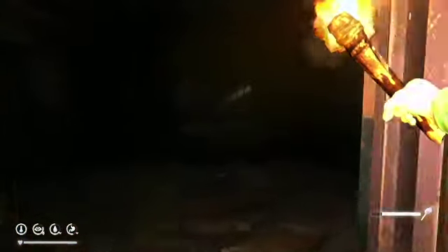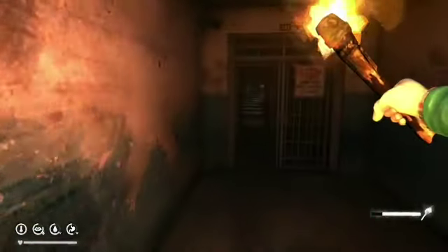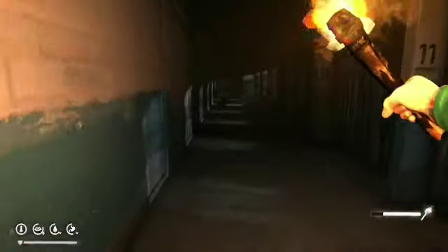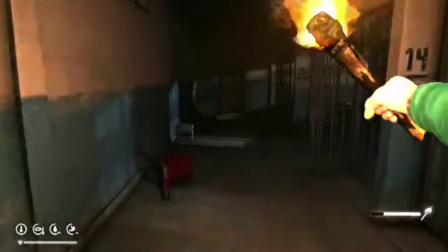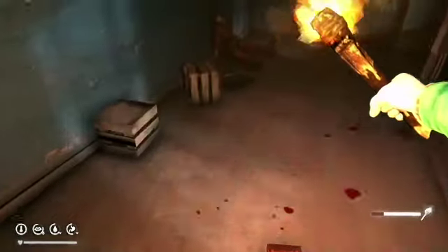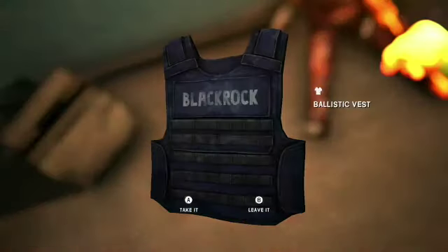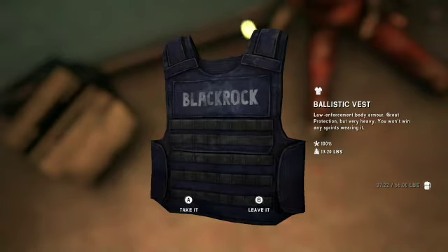You'll eventually come out to where you can stand up. Hang a right and you'll go down this long corridor. Voilà — laying next to this prisoner, there is your ballistic vest. It weighs a lot, about 13 pounds.